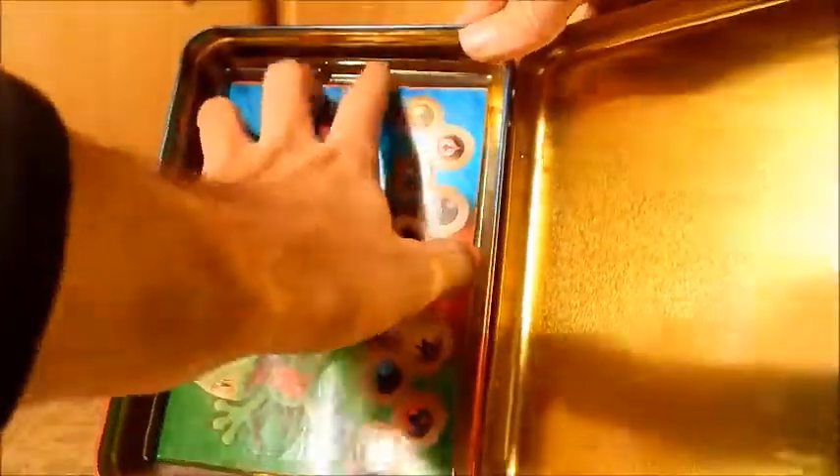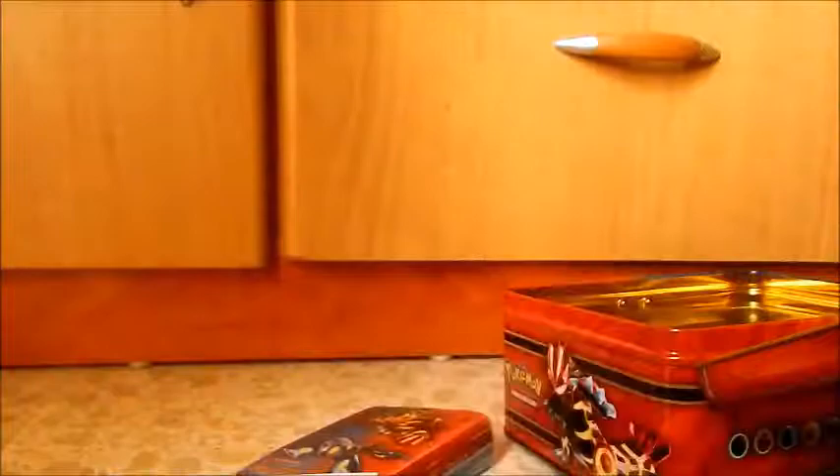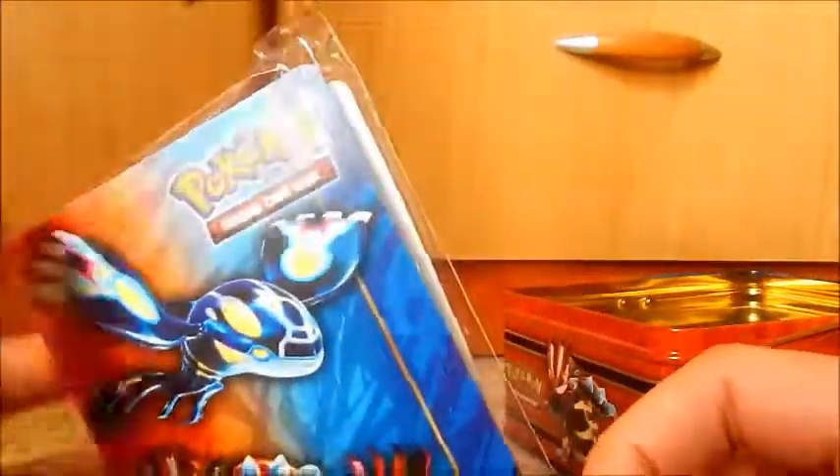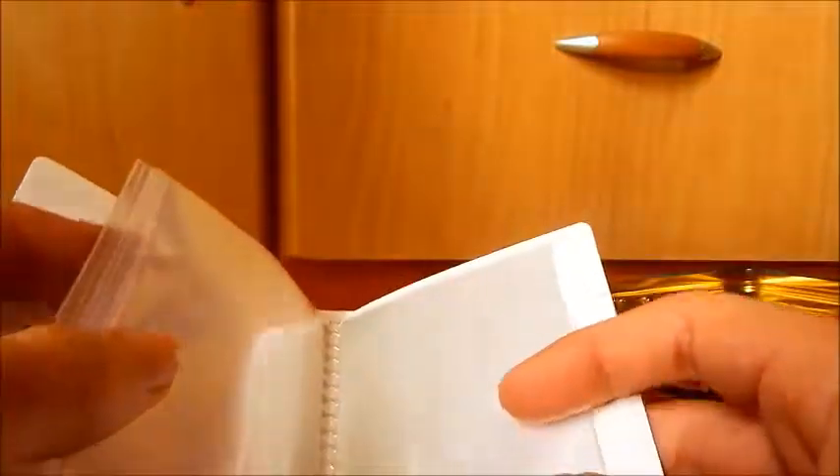And what else do we have here? This looks like a sticker sheet of some sort. There we go, everything's out. Sticker sheets with all the Pokemon types and the starters — Primal Kyogre, Primal Groudon. Notepad. And the album — we can put all your cards in there, of course. Keeping with the theme of the three starters at the back, Groudon and Kyogre at the front, and all the sleeves to put your valuable cards in.